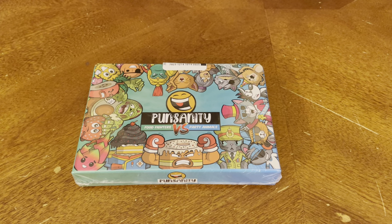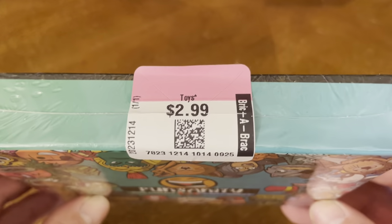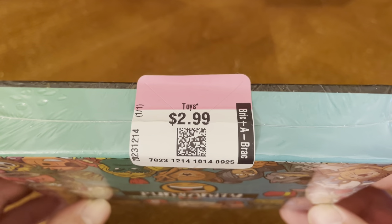Thank you for joining me for yet another unboxing video. Today we have the game Punsanity — Food Fighters vs. Party Animals. This was another budget store find. I got this for $2.99 and 50% off.